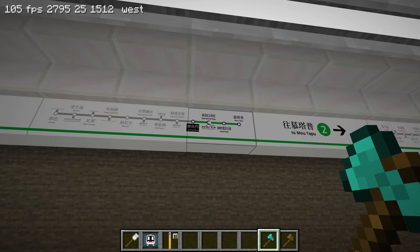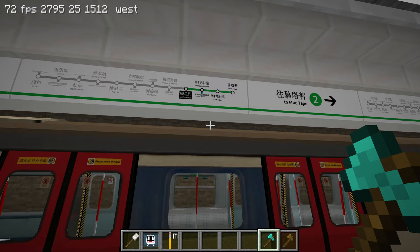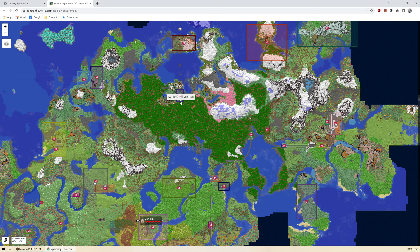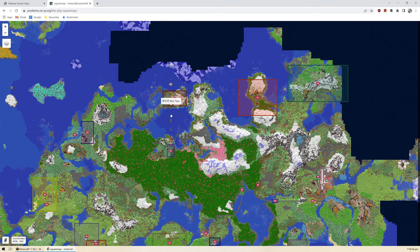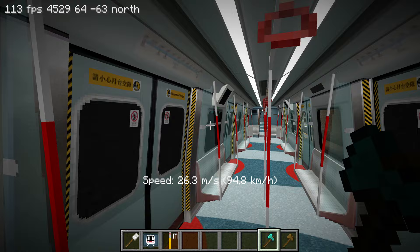Looking at the map, I've created two more stations after Maki Memorial: Void Park and Motapu. On the train heading to Maki Memorial, we go up to Void Park. The spawn line bypasses the station straight up to Void Park, then interchanges at Motapu — one of Kettle's stations. I asked Kettle for permission to interchange there. I added an in-between station because it would be too far to jump straight from Maki Memorial to Motapu. We approach Void Park, cutting through a big mountain.